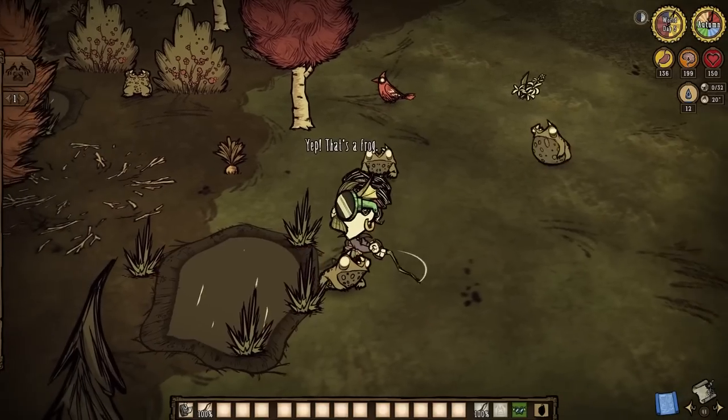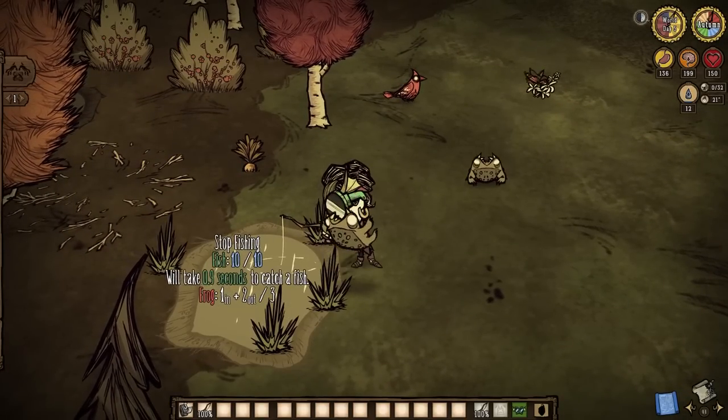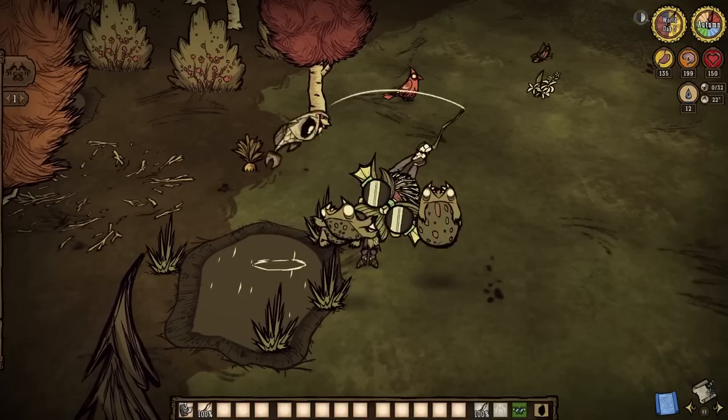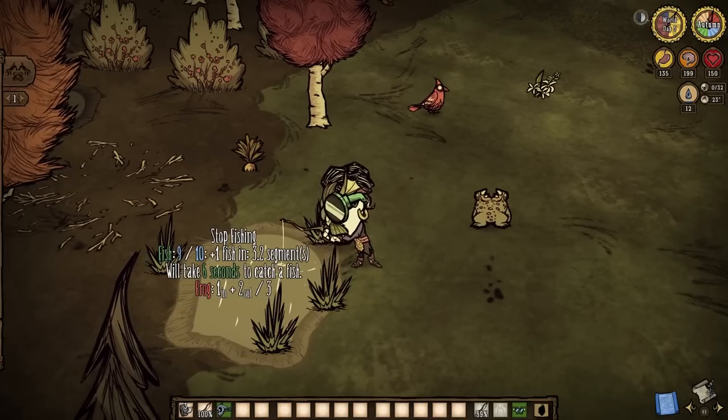But if that's a bit too involved for you, there's always now the Clever Disguise — a world exclusive that nowadays neutralizes all frogs for all survivors. So make notes.